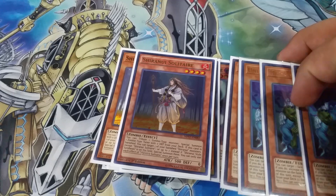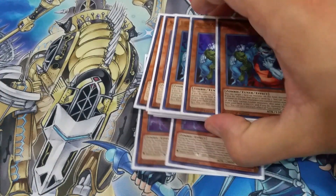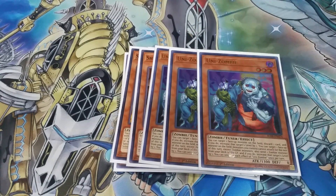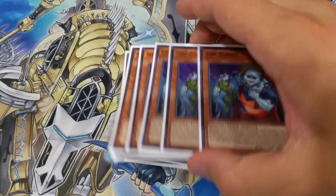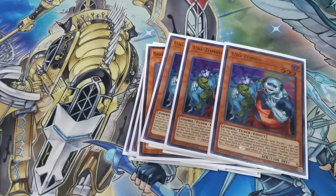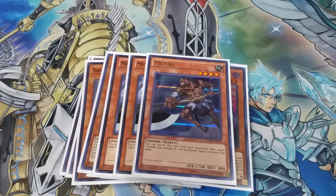Then we've got Uni-Zombie — this is the card you use Shiranui Solitaire to go into. You tribute a normal summon, Solitaire summons this, and this card is just broken. One effect lets you target a card on the field, increase this card's level by one, and discard a card. The other effect lets you send a zombie from the deck to the graveyard and increase a level by one — it can target itself. So you can discard Doom King, Necro World Banshee, Glow Up Bloom, or Mezuki to get stuff from hand to graveyard quickly. Definitely very very good.